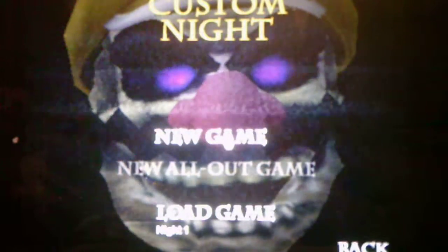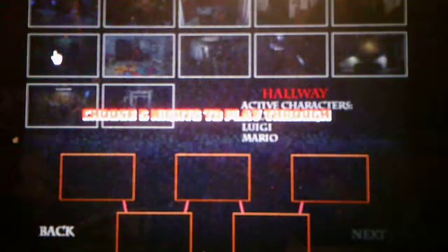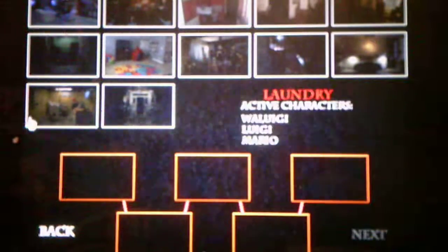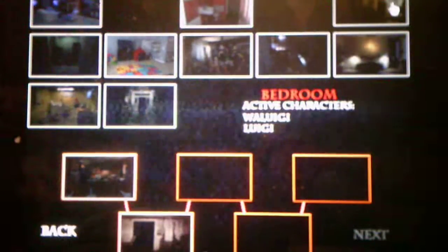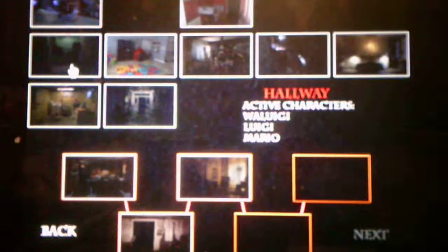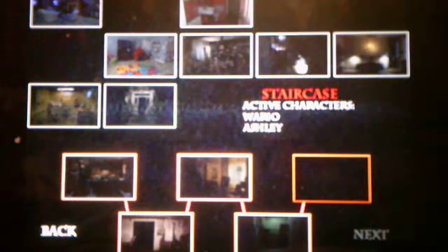Alright, so now we're going to start a new game. We get to pick five rooms to hide in — I'm going to do the rooms that I have not beaten yet. So I'm going to do the kitchen for Night 1, second living room for Night 2, main bedroom for Night 3, hallway for Night 4, and the third living room for Night 5.